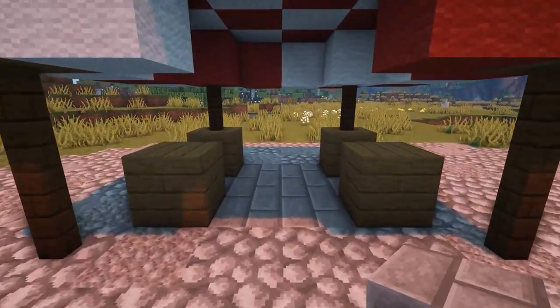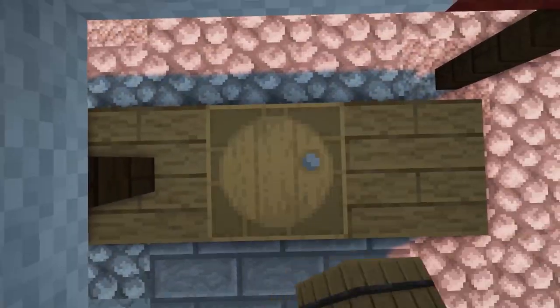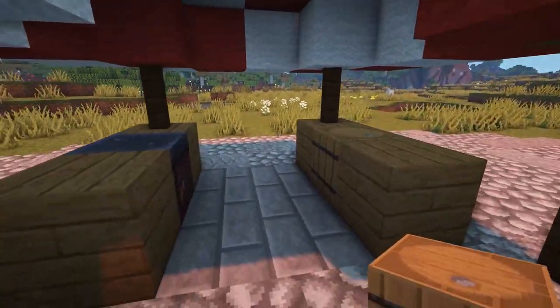Add a villager workstation here for the type of market stall you want to make. Add a barrel on the other side, but make sure the villager does not use this as its workstation.